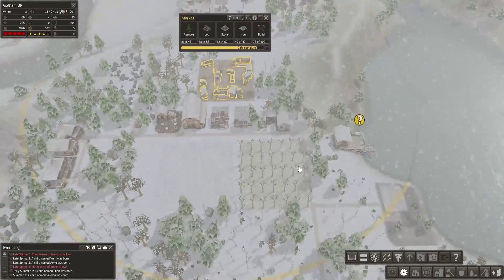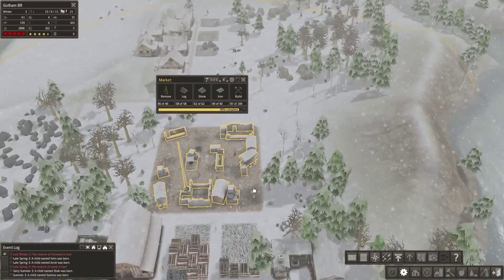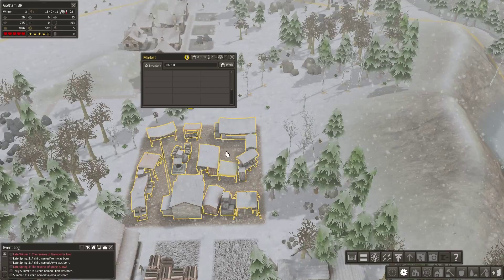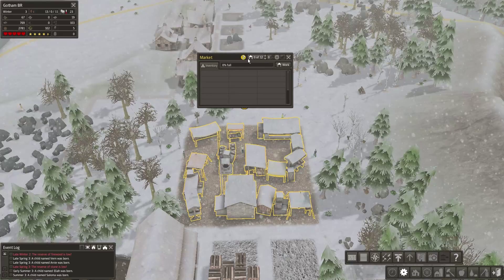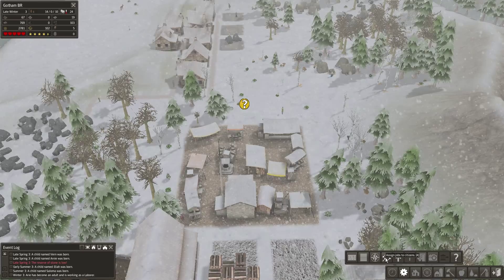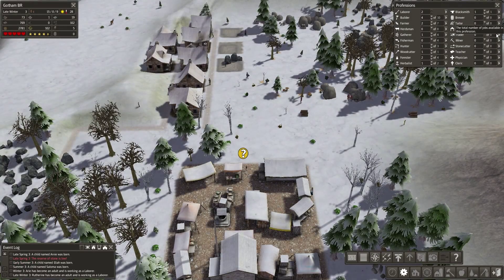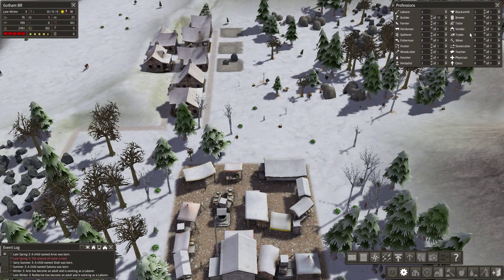Our stone is nearly done, and the market's almost there — that's going to help out quite a bit once completed. And there it is — completely ready! The market area is done. We do need a few people here. Area has become an adult and is working as a laborer — perfect. Area, you want to be the market vendor? You definitely can. So go do your thing. There's a vendor over there.